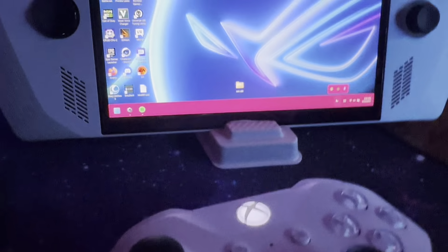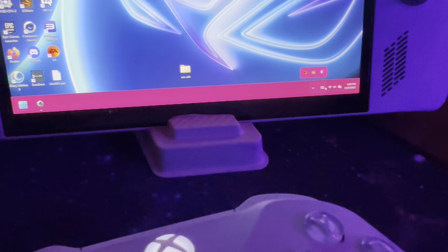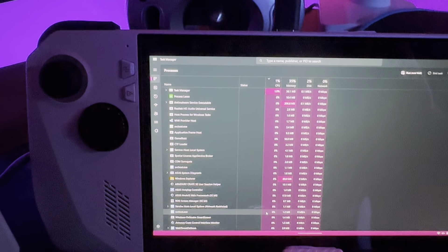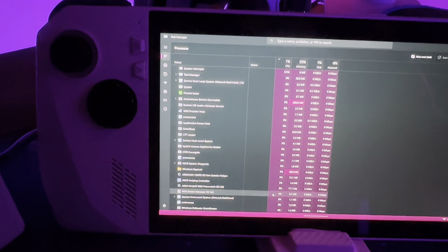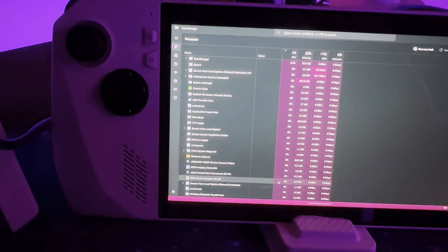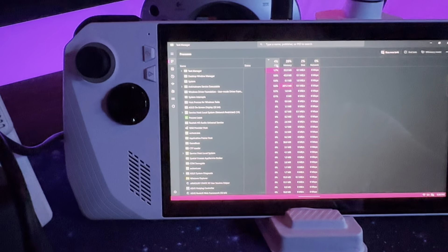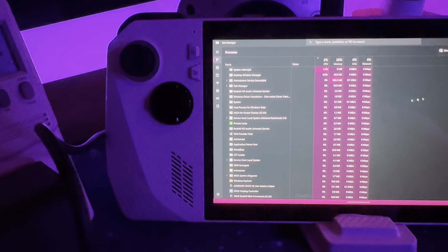So we're going to minimize that, come over here, and make sure everything is exited — Spotify, the EA store. Then we're going to look at task manager and wait for this to idle back down. Generally it'll go around 30% or so. There's just stuff running in the background settling — different apps checking for updates, random processes that have to start up. See how it dropped down to 28%? Now we're not going to be fighting against something running in the background, and this should go down to about 1-2%.